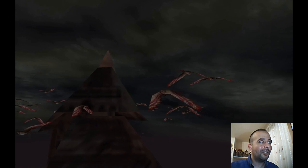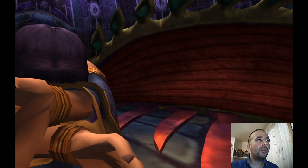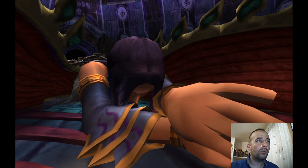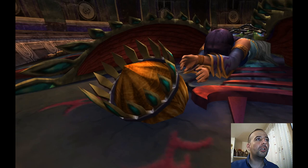So this is the chamber of the fayth of Anima — the human hands. This is Seymour's mother. Wow. It's hidden inside the chamber of the fayth. So maybe this is a crown — this is her crown, maybe? We shouldn't even be seeing this.